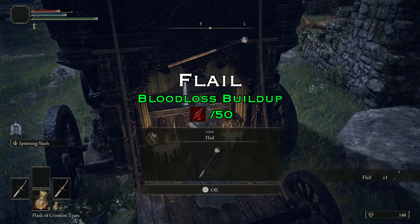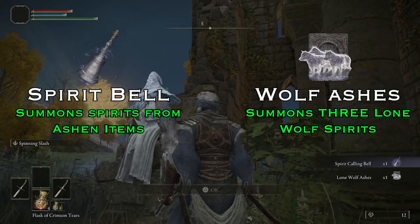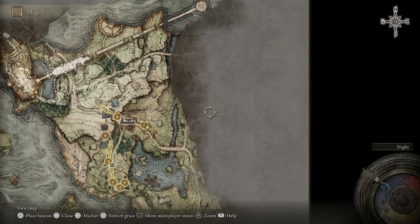And this flail which is in the back left cart — we should be using this later on. You then fast travel back to the Church for a spirit calling bell, and then we are off, aiming for this general location.